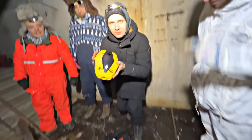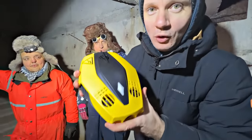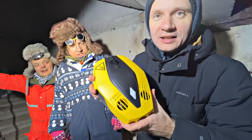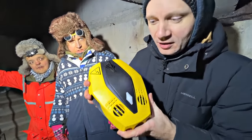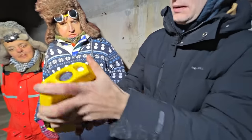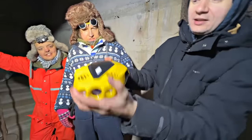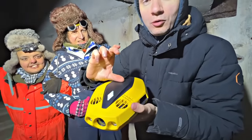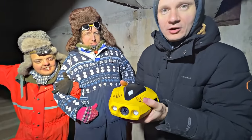Here is our copter. This is a special underwater quadrocopter, or drone. It is used by special services, divers, and scuba divers for looking for things underwater. It is very convenient because it can float, dive, and spin in different directions. We will see it soon. Now we will attach an additional GoPro camera and an additional flashlight to it for good image quality. We'll launch it on that floor.